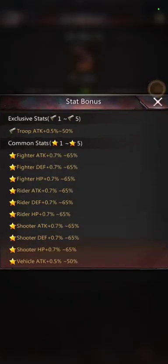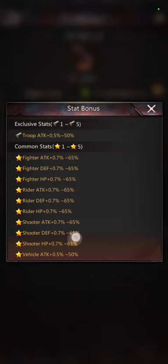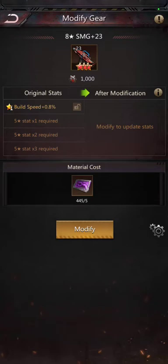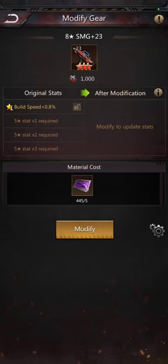It has information about what stats are possible for the different levels and shows the maximum potential stat. There's also a description regarding the active modification — it's random.